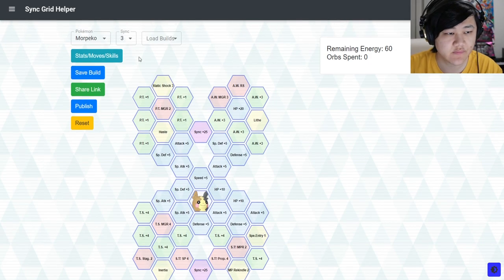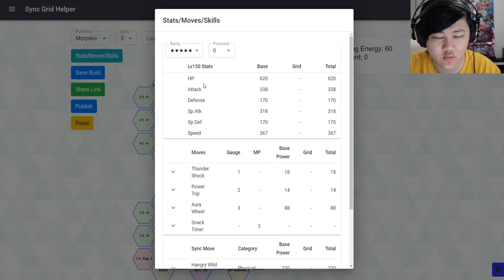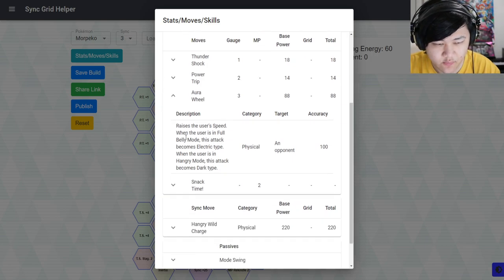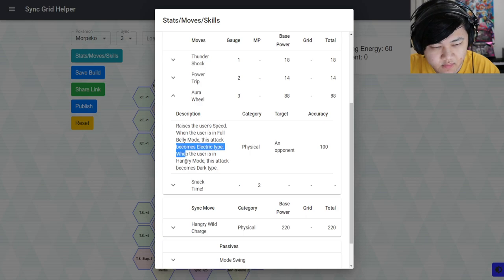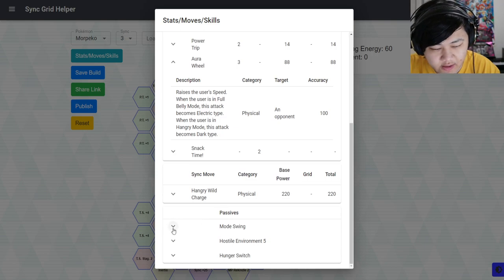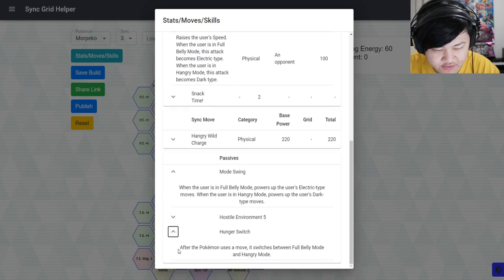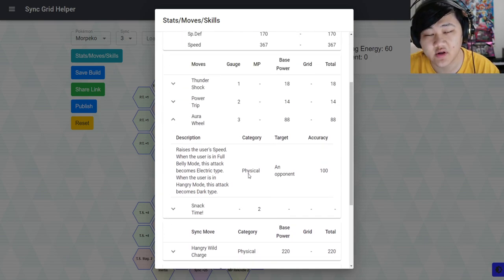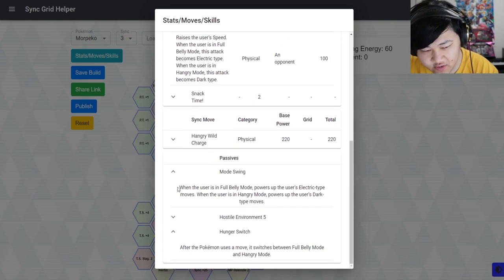A quick overview of how it works, because some people are still confused about how Morpeko works. Basically, you have this move called Aura Wheel — when it's in full belly mode it's electric type, and when it's in hangry mode it's dark type. You change your mode every time you attack via Hunger Switch — after you use a move it switches between full belly and hangry mode, changing your Aura Wheel into either dark type or electric type.